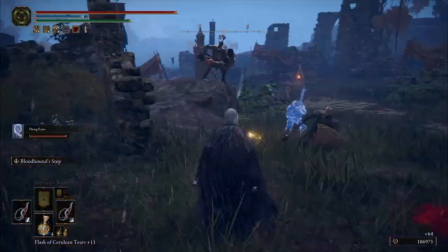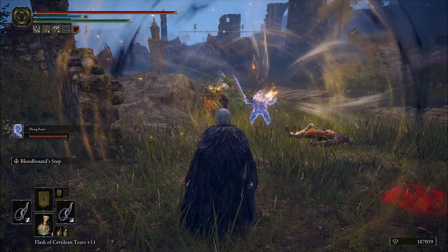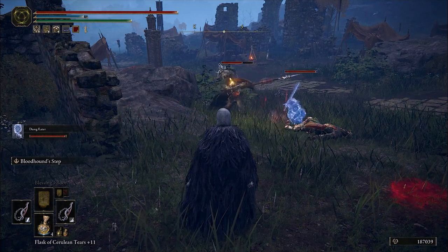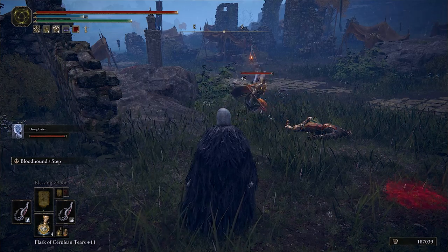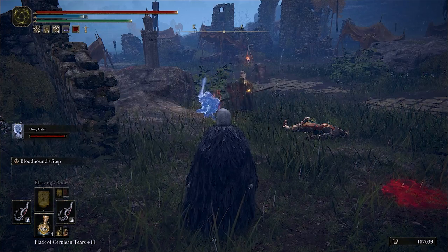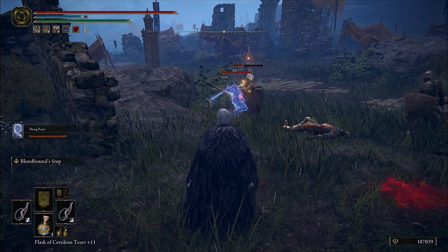For the Spirit Ash option in PvE, I am using the Dung Eater Puppet because he is a very tanky boy, especially with Blessing's Boon and Golden Vow active, and he also has bleed buildup on his weapon which complements your own bleed buildup very nicely. He's easily one of the best spirit summons in my opinion — very strong.